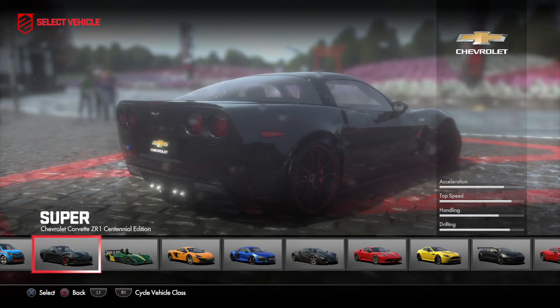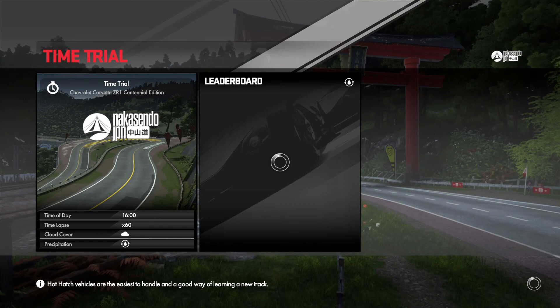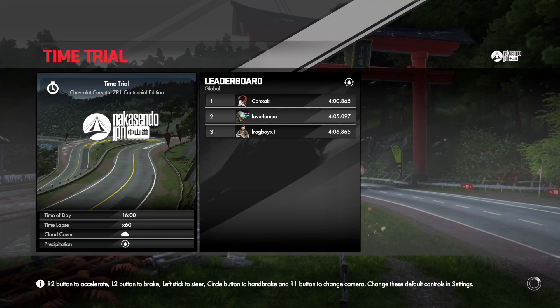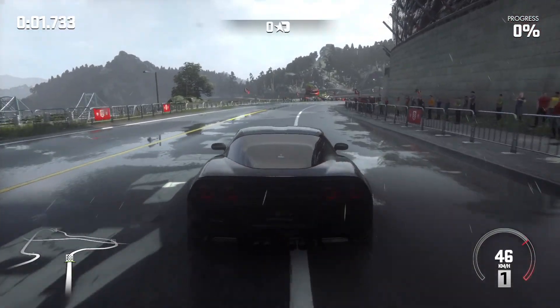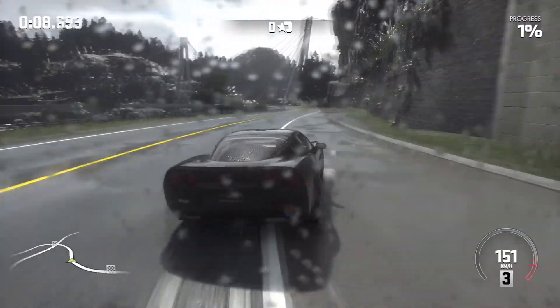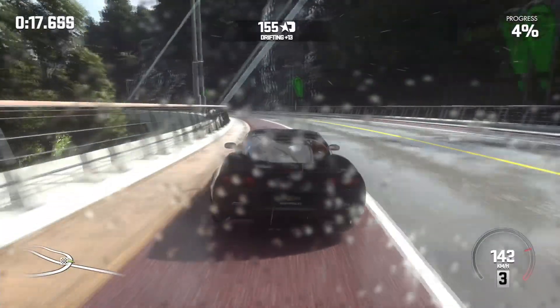We're gonna be checking out the second car, the Chevrolet Corvette ZR1 Sentimental Edition. It's a really cool car — I'm not gonna put any liveries on it so we can see the standard stock form. We're gonna be driving on one of my favorite tracks from the Japan DLC, which is Nakasendo. The only reason this track is even cool in the first place is because of that one tunnel. I'm not really sure what this Sentimental Edition is about, so this is sort of a blind entry into this Corvette.